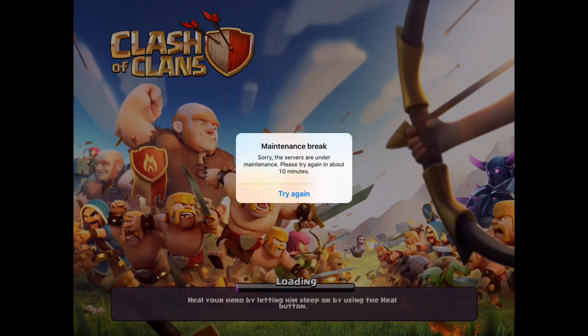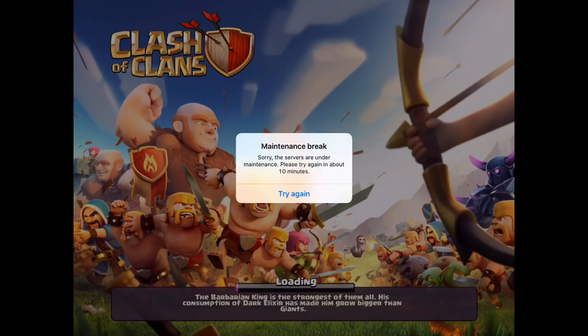Lava hounds no longer targeting air troops means I'll probably attack more toward the clan castle side to take it out. If there's a lava hound inside, it won't come out, so I'll try to destroy the clan castle so nothing inside will deploy. It makes it a little easier to two-star bases with heroes since nothing will come out of the clan castle, and all you have to worry about are skeleton traps. The trade-off: do I keep the poison for skeleton traps or use the earthquake spell for the extra freeze?